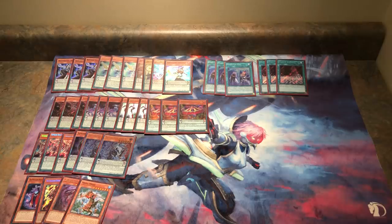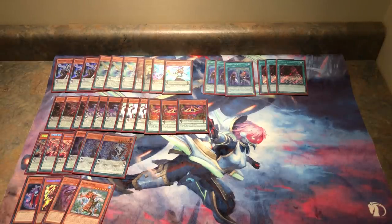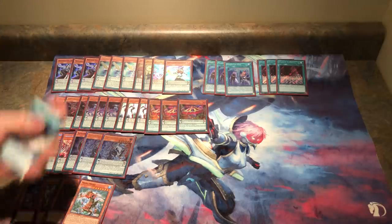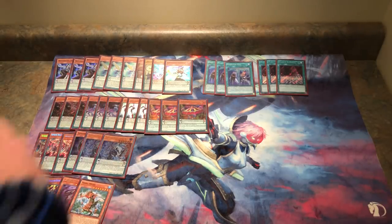Jesse Cotton's deck was the best deck at YCS Sydney. He and Bowden played the exact same list. Jesse finished 14 and 0, and in the finals he bricked drawing Brilliant Fusion and Gem Knight Garnet every single game. He played 49 cards and could have gone 15-0 by an anomaly. Bowden, who played the exact same list, finished third. Their lists were 49 and 50 cards — there's no specific rule to play 40.